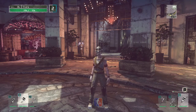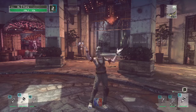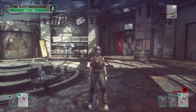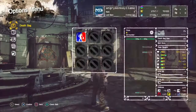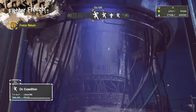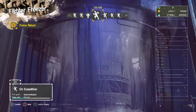A little FYI: if you press L1 and R1 you can do gestures. Anyway, as you can see, this is my highest character right now at level 26. The rest of them are on expedition — none of them are back yet. I've got one at 25 as well.